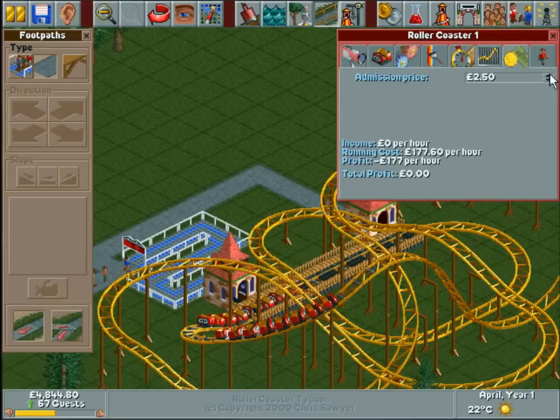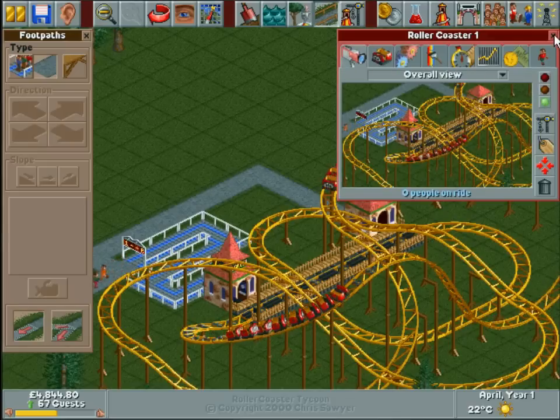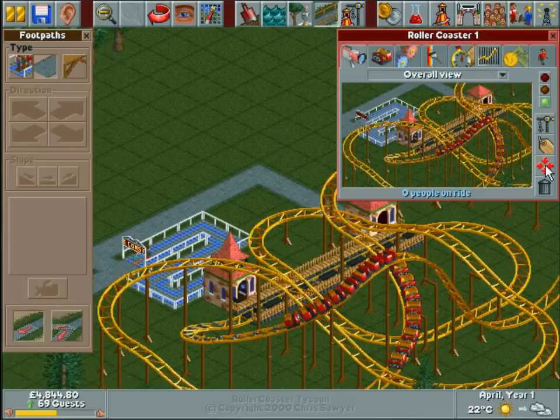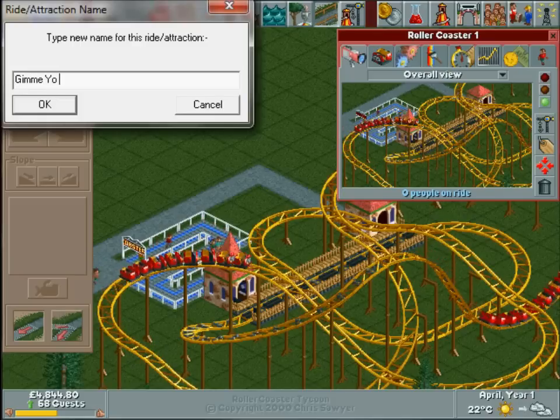Four pounds forty-seven — I think I said intensity but that's actually the excitement rating. So four pounds forty I'll go for. Right, that's open — and let's call this... 'Give Me Your Money.'